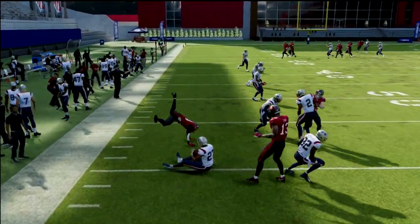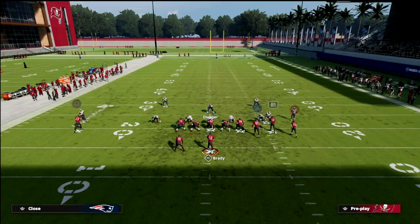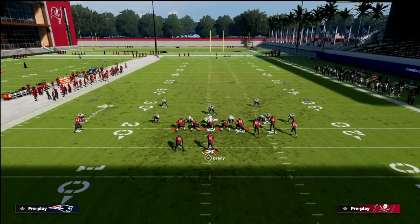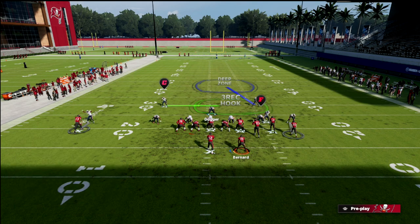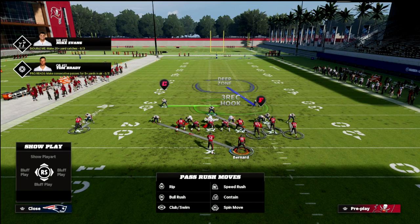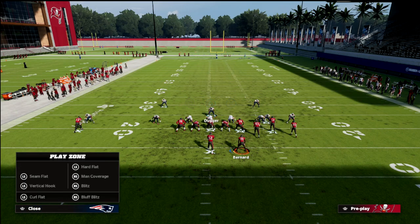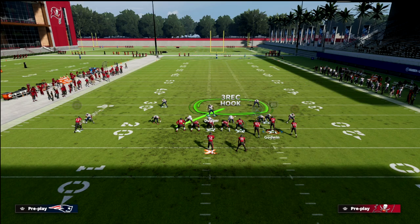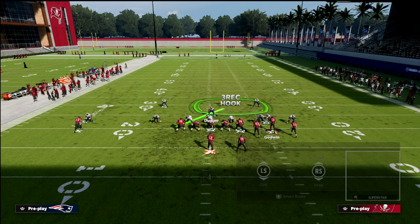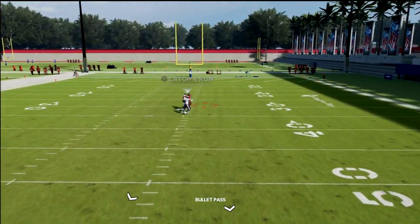When they go to quads, a simple adjustment is check to Cover 1 Robber, man up the linebacker on the tight end, and drop a purple on the bunch side. For a little more depth, put a quarter zone on the bunch side — most people will run something that mirrors the basic bunch principles. With a quarter zone there it plays like Cover 4, and the safety will top the post just like that, giving you nice coverage over the top.